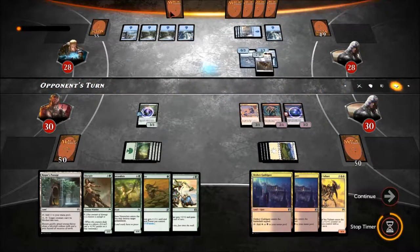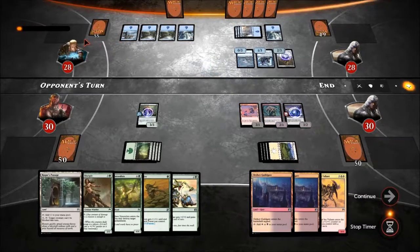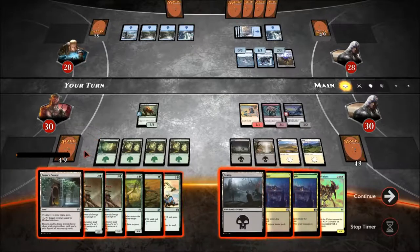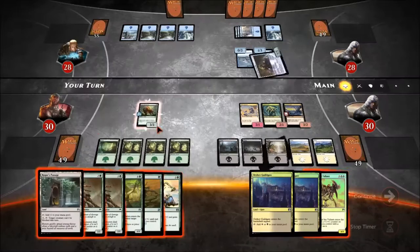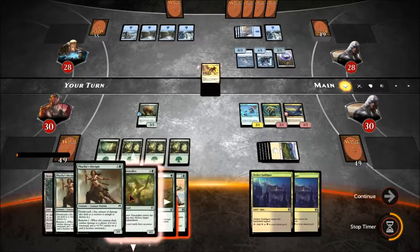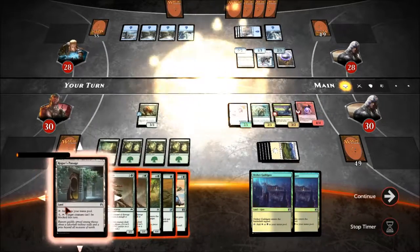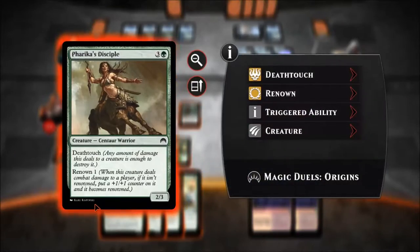Obviously I'm running Guys' Revenge and that means I'm running Rogue's Passage. I don't see how a guy's revenge can run into that tiny little passage, but hey, let's just pretend that's how it works. Did this guy just mull? It's the AI. That's a Chief of the Foundry, which means I'm probably dropping Conclave because I don't want to deal with that.